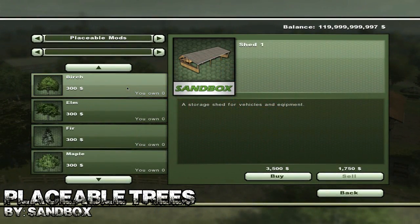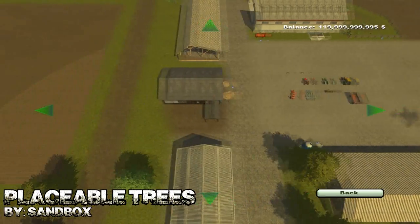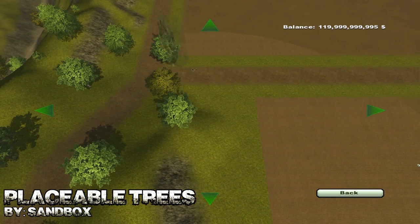So the first mod today is called Placeable Trees, which enables us to plant seven different types of trees. Once we've gone ahead and selected one, it gives us the same type of overhead view as if we wanted to place a building.